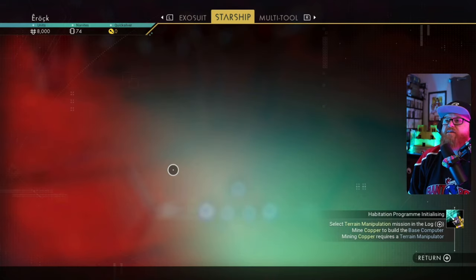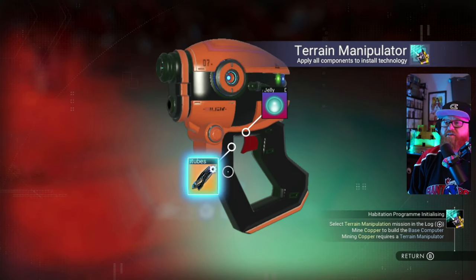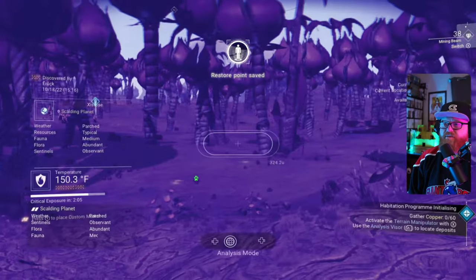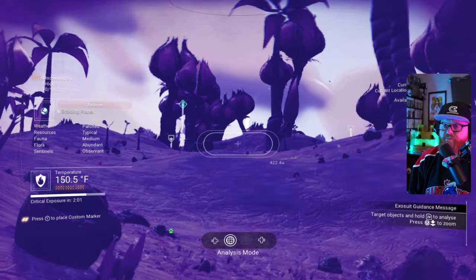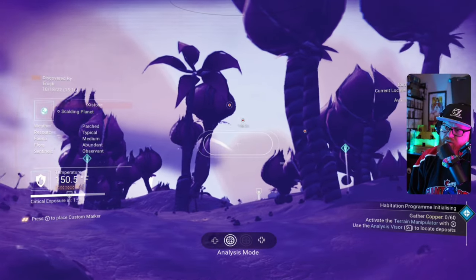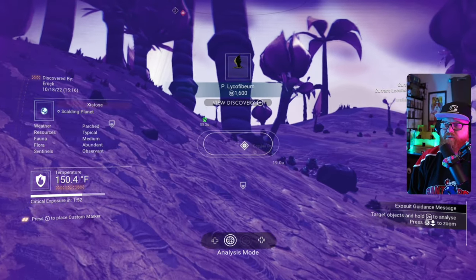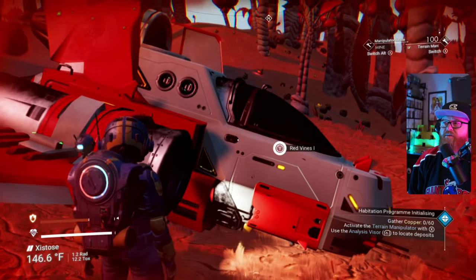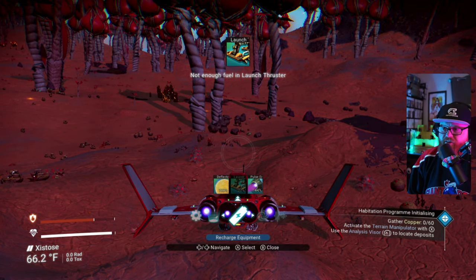Let's go to the multi-tool — we're going to charge this up now. The dihydrogen is installed. Let's install more tech. Tubes are in — we now have a terrain manipulator! Now they want us to get copper, so let's see if we can find copper here. Let's scan some birds — some flying critters. There's copper this way, and we are going to fly to it. 400 units in this extreme environment is a little bit rough — launch fuel, launch.